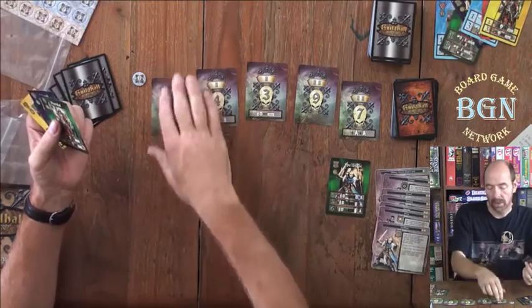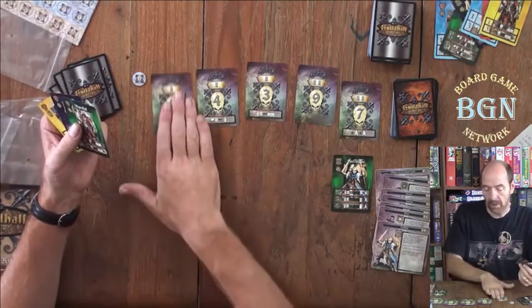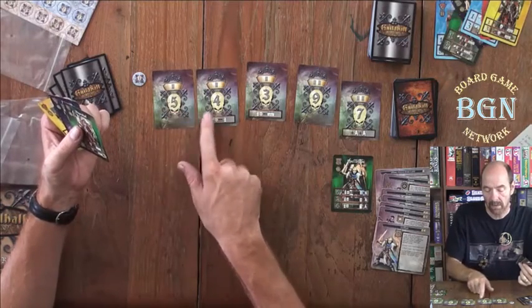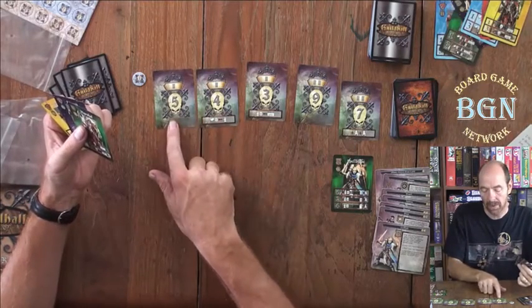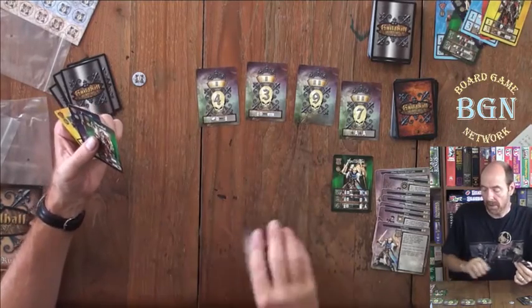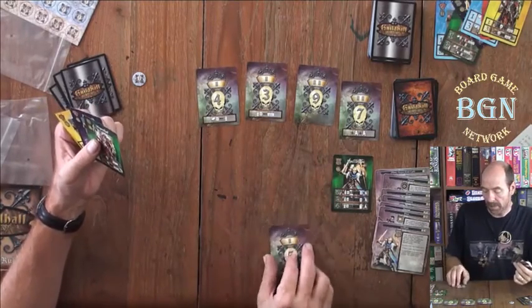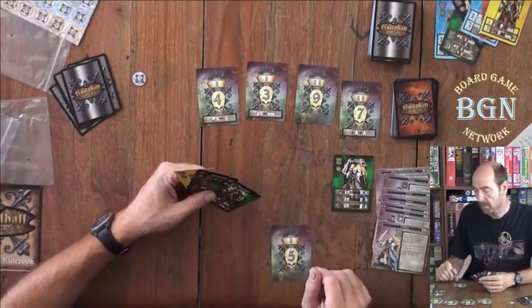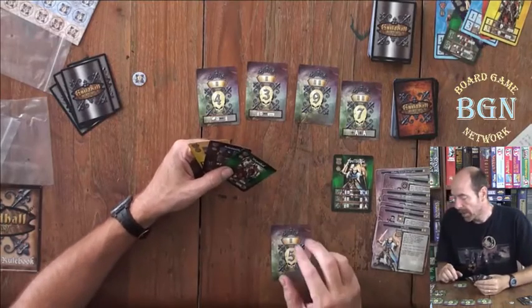Whichever victory point card you take, you keep it. The higher point cards don't have special abilities, whereas the lower point cards have some special thing that they do. You take that card and it counts toward your victory points.